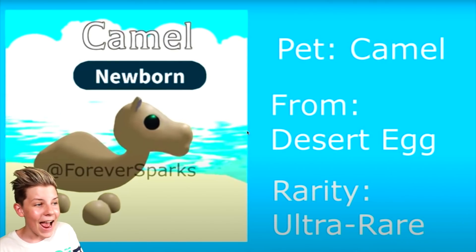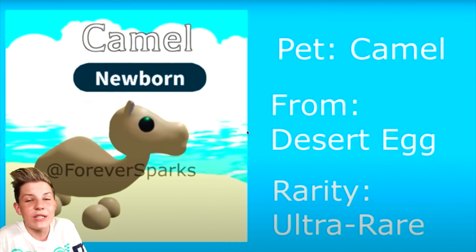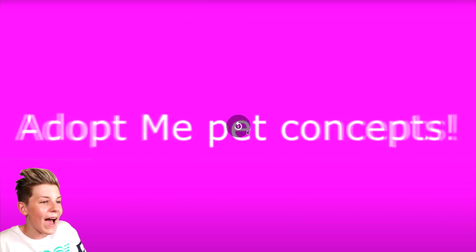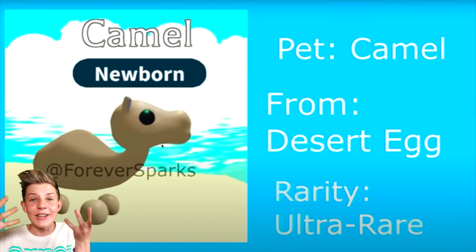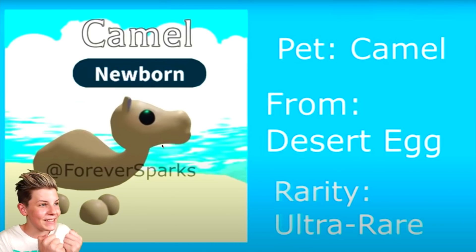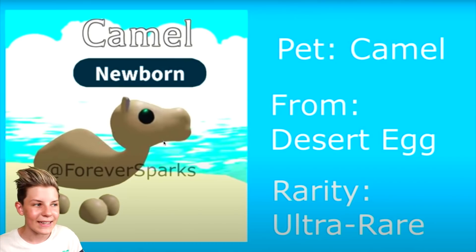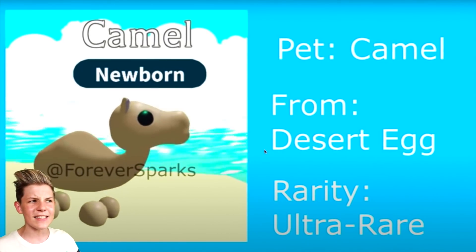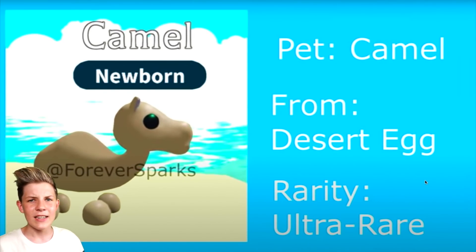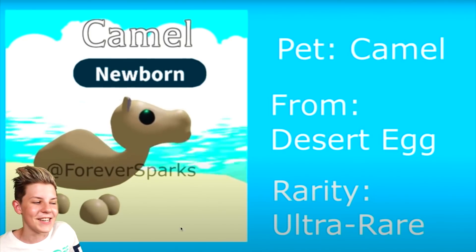To start off we have a camel pet. It's from the desert egg and it's an ultra rare pet. Oh my gosh, that looks so cool — jumping up and down. Imagine riding it, or imagine if you could have a one-humped camel and a two-humped camel. I love how it looks really realistic. I would actually think this would be a legendary though. Let me know what you think down in the comments below — she says ultra rare but I think it would be a legendary because it's so awesome.